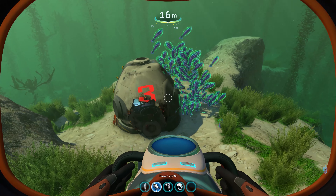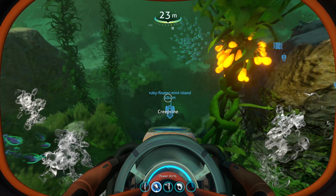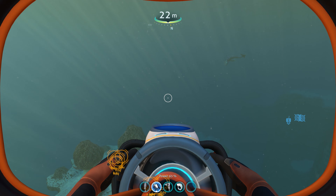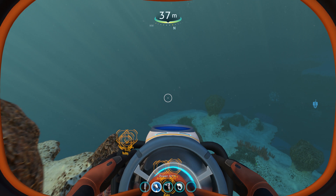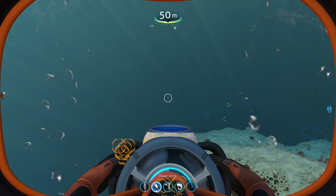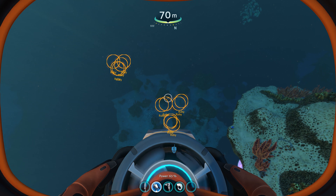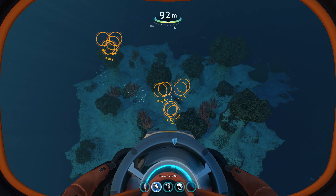You'll pass life pod 3 kind of on your left as you head there. Now we're heading down to a depth of about 200 meters, so that's why the regular sea moth is fine. You'll get down to about 190 and then you can just swim around. I've used an observatory on a base to mark all these rubies.